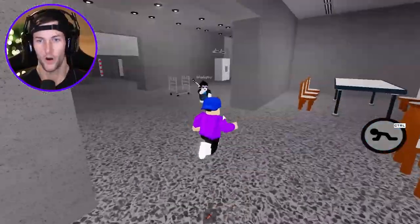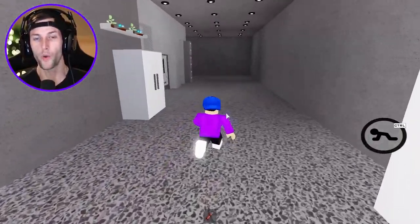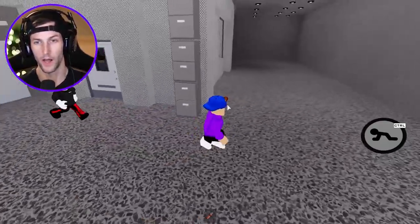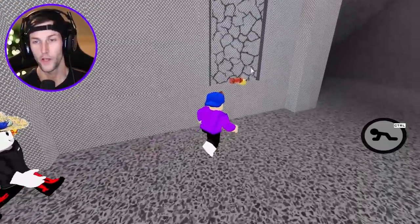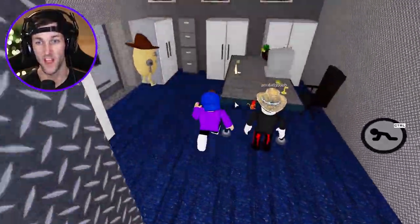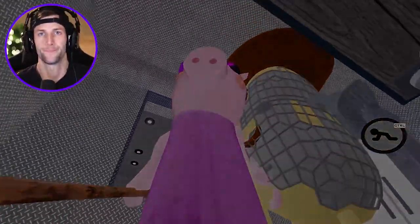Where is this dynamite door? I don't think I've seen it yet. We haven't even been down this way either. I see a dynamite door — it's all the way up top. This is weird. Granny's coming — go, get in there. This is sketchy. No!